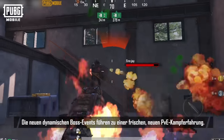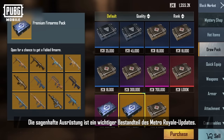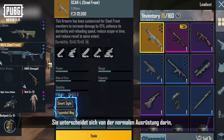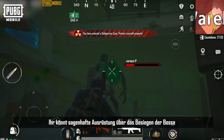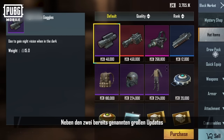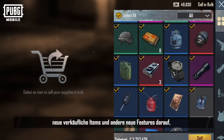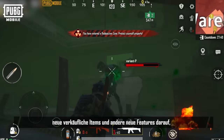The new dynamic boss events will make for a fresh new PvE battle experience. Fabled equipment is a key feature in the Metro Royale update — it differs from normal equipment in that it has one to two special traits. Earn a chance to get fabled equipment by defeating bosses and opening crates. Apart from these major updates, the drawing gift pack, gallery, new saleable items, and other new features are also available in the Metro Lobby Black Market.